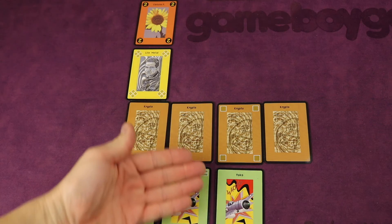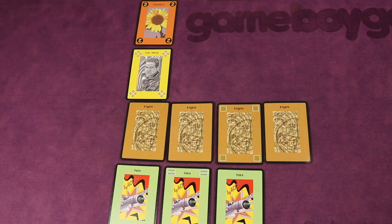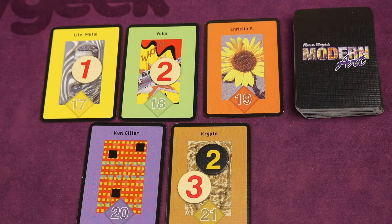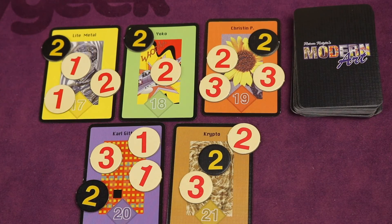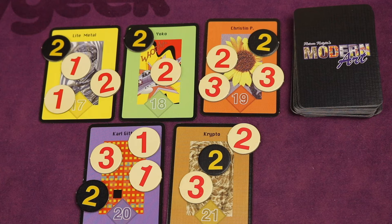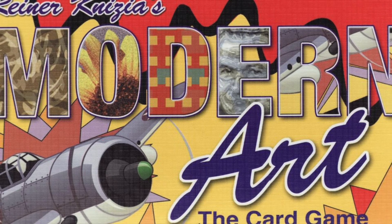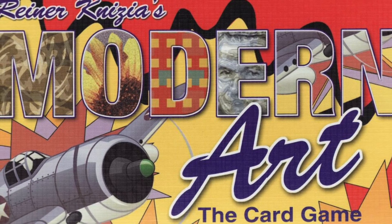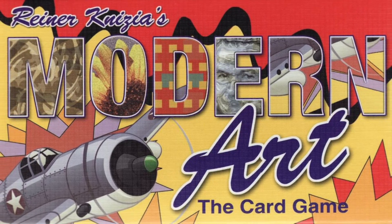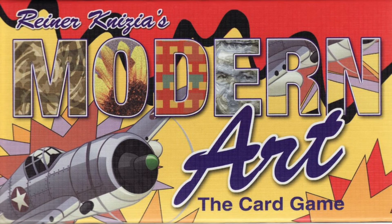At the end of the fourth round it might look like this for scoring, getting 10 points for each masterpiece from this artist, and whoever has the most points at the end is the winner. Modern Art the Card Game is for two to five players, for ages eight and up, plays in 20 to 30 minutes, and is available now. Click the link below to be brought right to the product page.